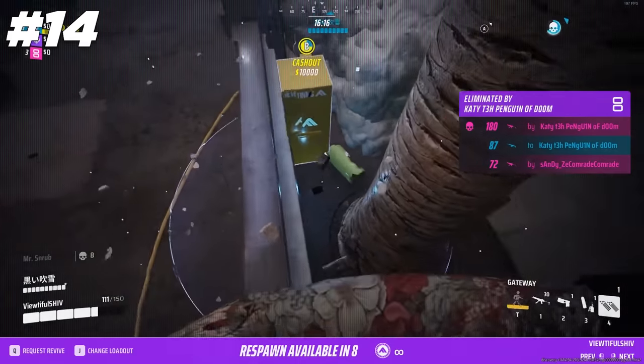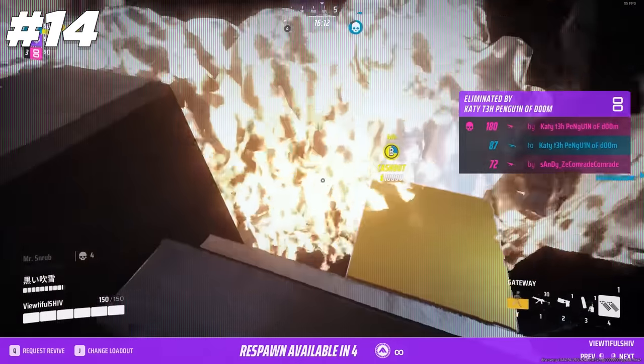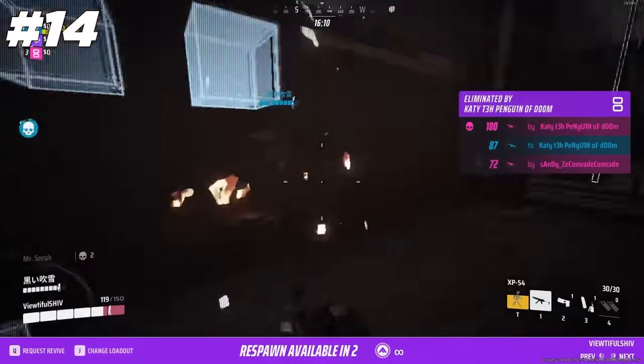If you place both ends of a portal right next to a cashout, this will make it harder for the enemy to steal last minute, as they might accidentally take the portal instead of actually starting the steal.